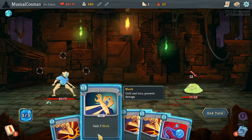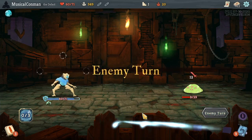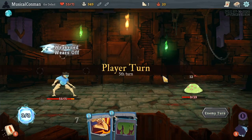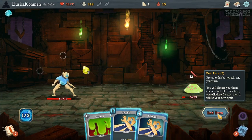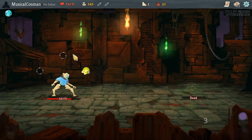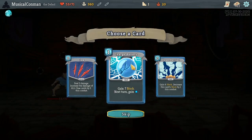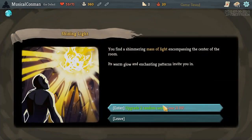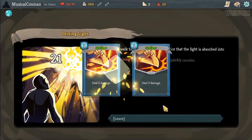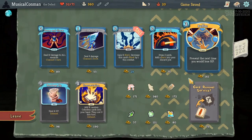Bad luck — we did get the Strikes but we're weak, and we didn't get the Zap Dual Cast we really like. Would have been better to take one damage with Pain instead of the damage I took later. Take Charge Battery, not Claw. Two upgrades and lose health? I'm into it. Even if it's just Strikes, it's still decent stuff.